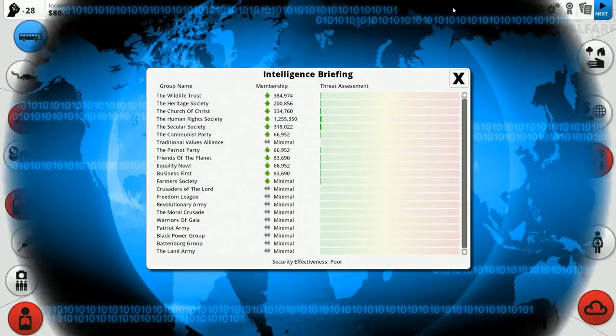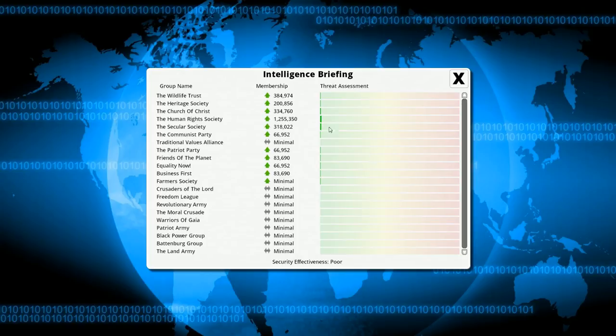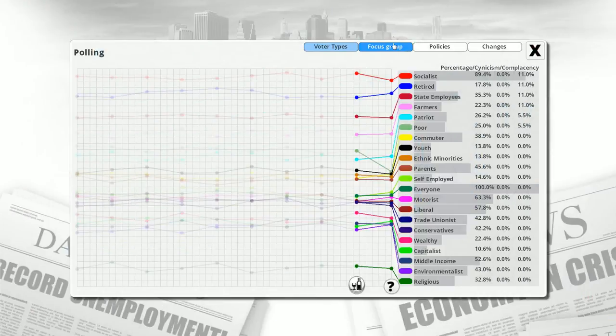Let's look at the stats up top. We've got our intelligence briefing — this is the threat assessment, all the groups that might be threatening. Some are fine, like the Human Rights Society with 1.2 million members — they're not a real threat. But sometimes they can radicalize. The Church of Christ is fine, but some members might radicalize into the Crusaders of the Lord — those people become very dangerous, and these are the people you want to keep an eye on. We also have lots of polls and graphs — people's opinion of us in different categories. We can toggle lines on and off to filter things.